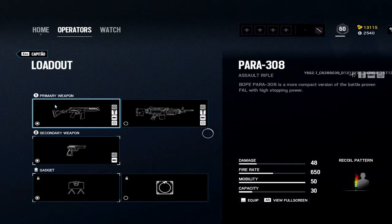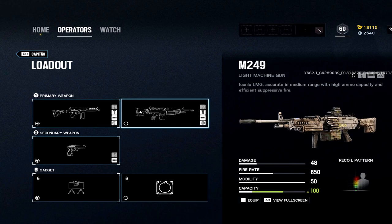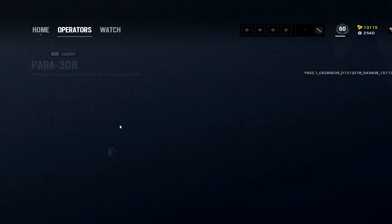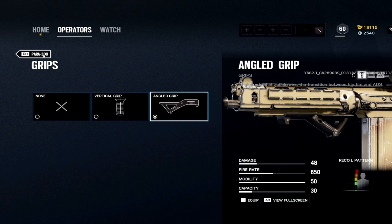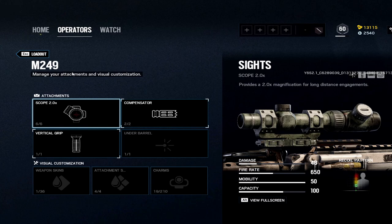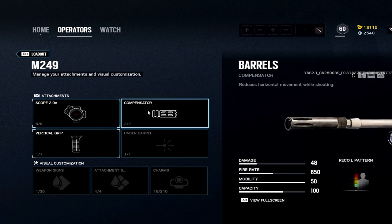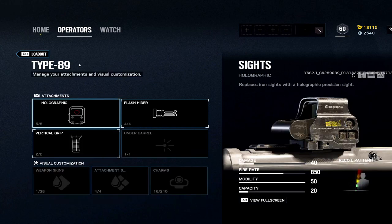Capitão: a few good options. I like to use the AR — 48 damage, 650 fire rate. You also have the M249; the downside is longer reload times but massive capacity. The ADS time is also a downside. I kind of like the AR better — really fast ADS time. If you want to run the Para: hollow, flash, angled. If you want to run the M249: 2x, compensator, vertical grip. Also use the PRB and claymores.